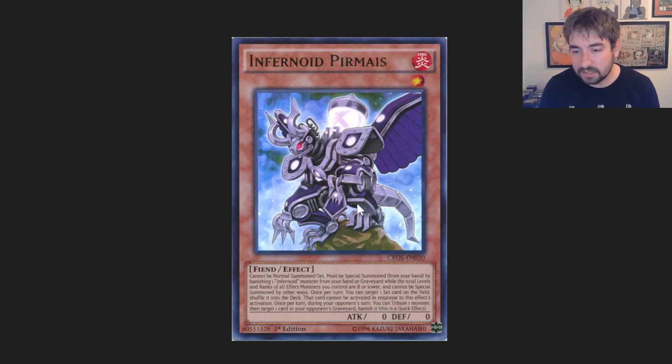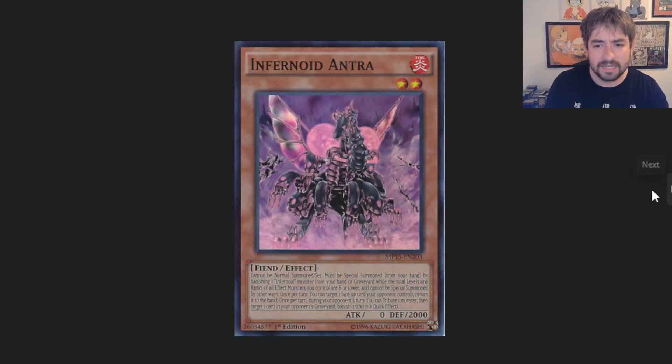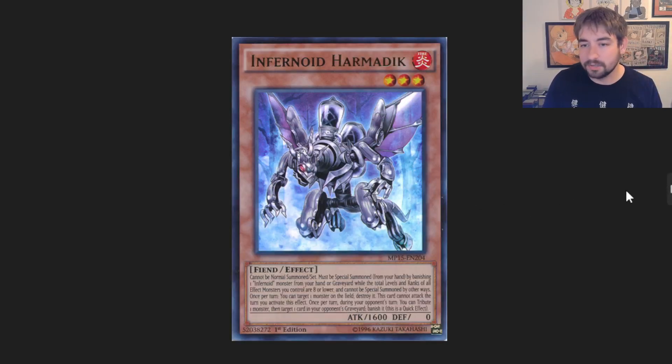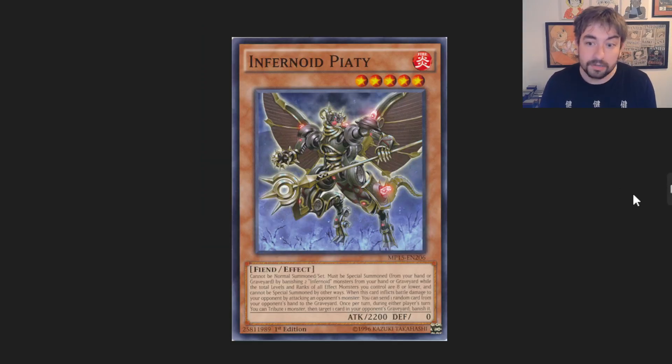The last effect is a quick effect during the opponent's turn where they can tribute any monster you control to target a card in your opponent's graveyard and banish it. They're just all walking DD Crows, and that's pretty strong. The small ones tend to have decent removal effects: Pyramice shuffles a set card, Entra can target a face-up card and bounce it, Harmadik targets a monster and destroys it, Petrullia targets a spell or trap and destroys it. Honestly just pretty good removal effects.